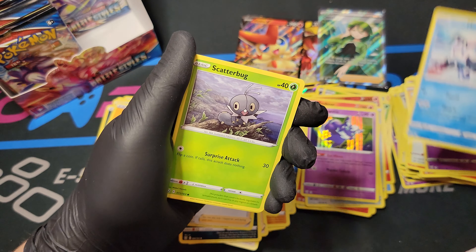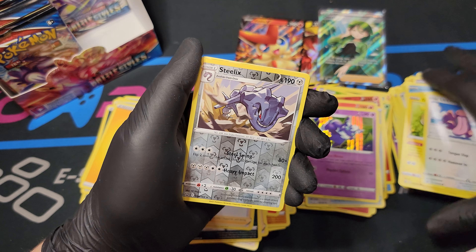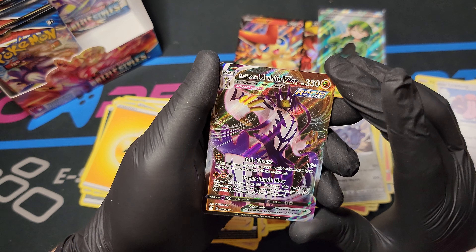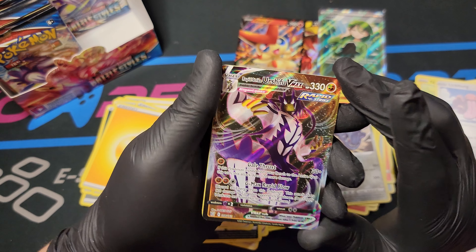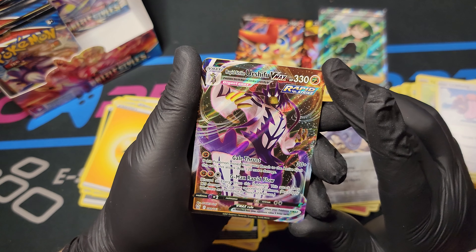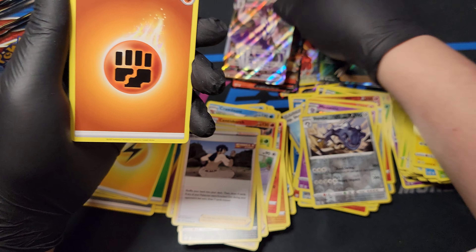Spoink, Galarian Mr. Mime, Scatterbug, Yamper, Lickitung, Steelix Reverse Foil. That's one of the things - Rapid Strike Urshifu VMAX. That's really cool. I'm super glad we got one of the full art cards. I'm actually not really sure the price of these off the top of my head. That's going to go up there with Cheryl, Escape Rope, Tower of Waters, and Alexio.